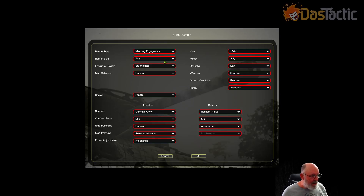Let's play a quick battle — a meeting engagement, tiny size. I don't want this to last very long, so it'll probably be a two or three episode series, though whenever I say that it ends up being five or six. A 30-minute length battle. For the map selection I've got a map in mind I like the look of. Region: France. I'll play as German Army, combat force of mix, which means I can have anything I like.